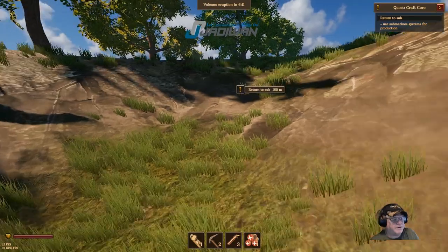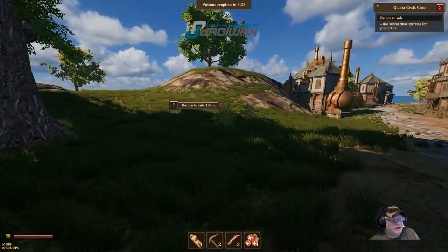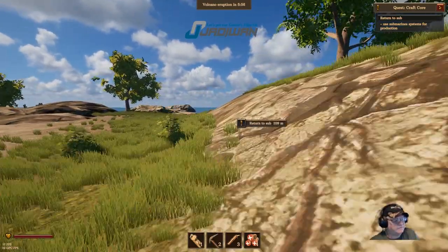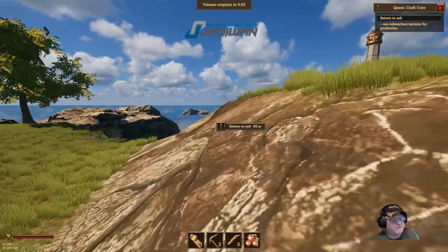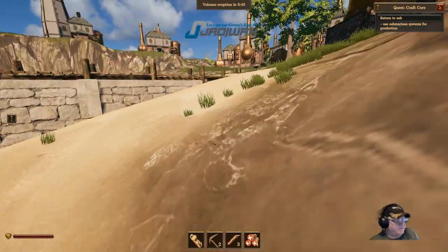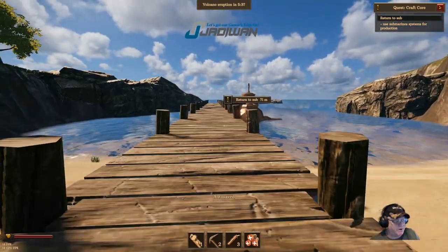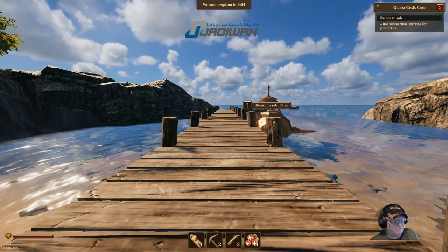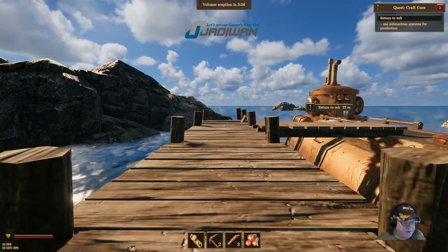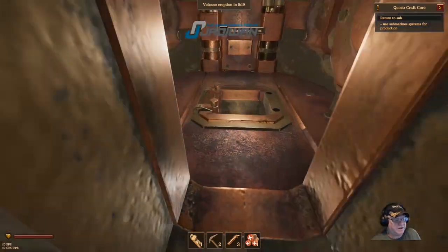Now the eruption I showed you at the beginning of the video — I actually watched that eruption when I was playing the game, because you can watch it through the periscope. I'll show you the periscope when we get back into the submarine. So we are safe from the eruption with the submarine. I don't see any fall damage yet, but this is early access. If you don't like to be involved with developers or you're not interested in a game that's not fully developed, then early access isn't for you. I love early access games and I like being involved with the developers, letting them know what I think and giving suggestions.